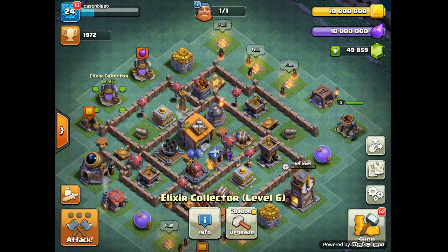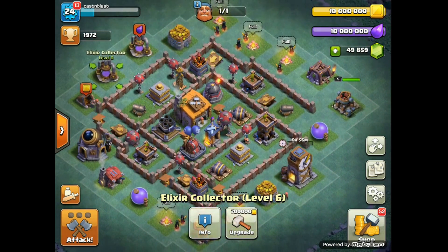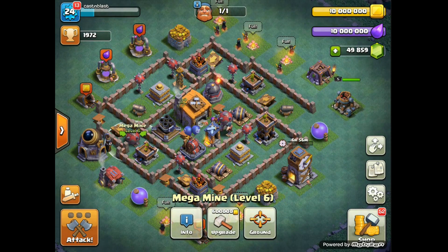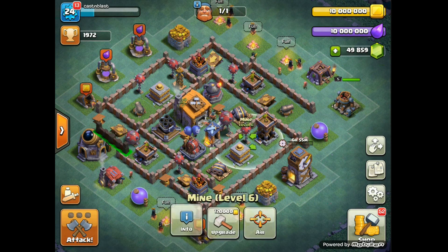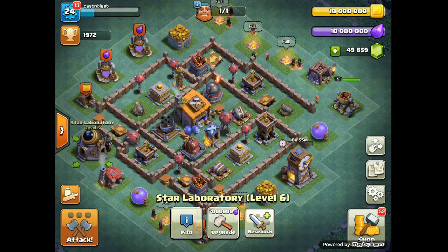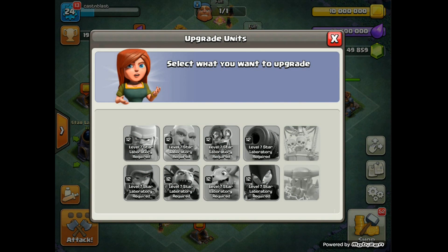We've got some new levels - new defensive levels. You've got your Mega Mines that you can set to air or ground. It's a really nice feature, especially now with these Night Witches, which you guys have probably already spotted if you're looking forward to this update. I've got them set and ready to go. We'll go over some replays and maybe some live attacks. You also got new troop levels all the way up to level 12, and that new Night Witch is unlocked and she's up to level 12.